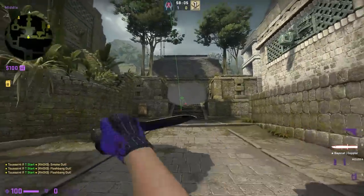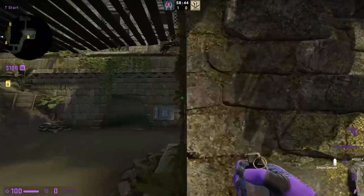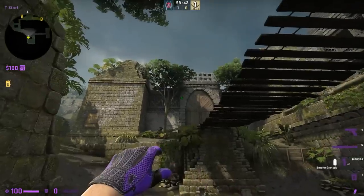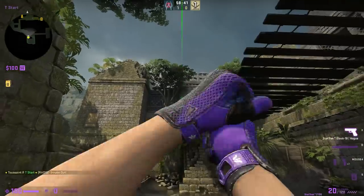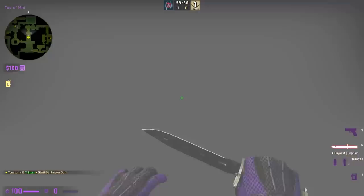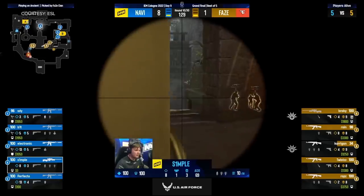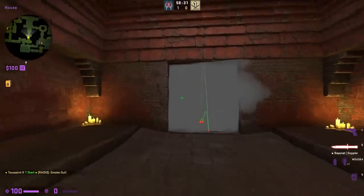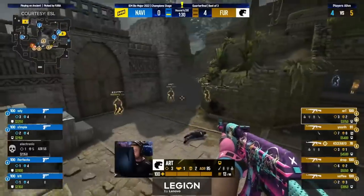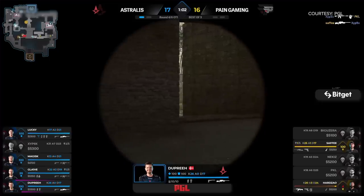There are a few ways to do this, but this one is my favorite. From T-Spawn, line yourself up with the corner edge of this pillar, then look to where these two bricks meet on this massive gate. Jump throw — Bob's your uncle. Similar to Mirage Window, it's really hard to take mid-control if there is a single CT perched up in-house. That's why smoking it off is so important, because it'll force them either to push the smoke and take a fair fight, or play donut, which is easier to manage because you can take that fight at your leisure.